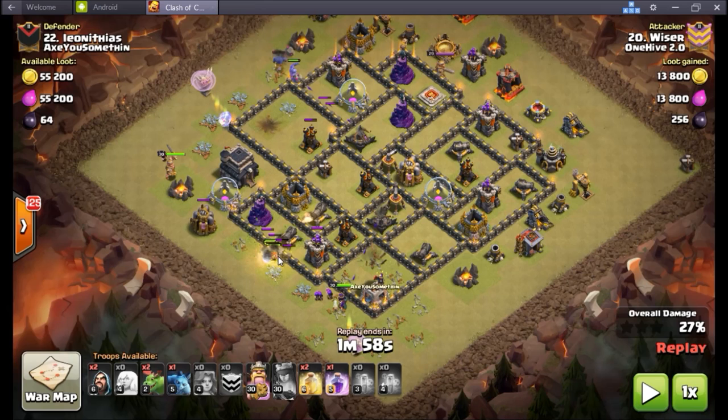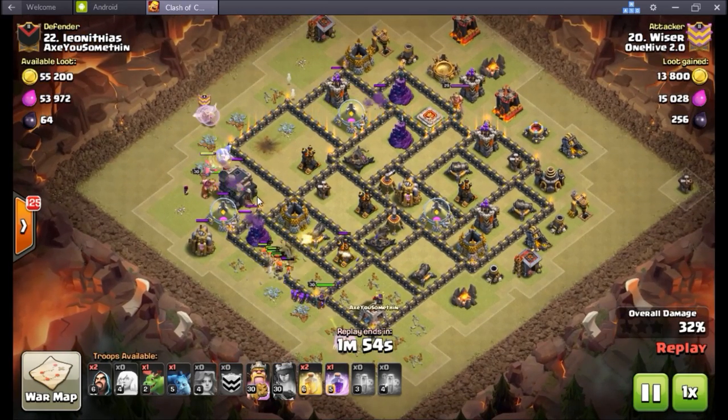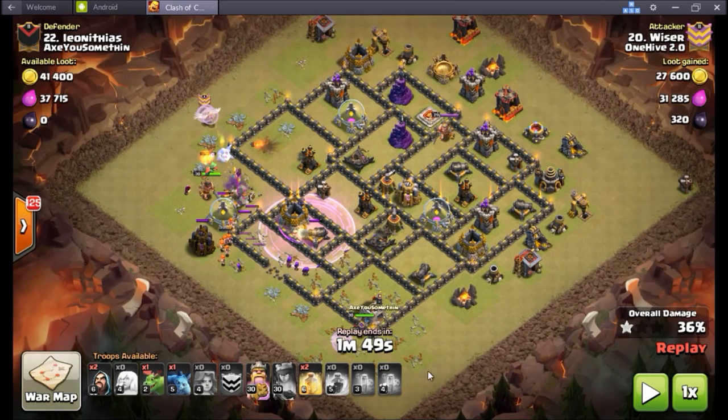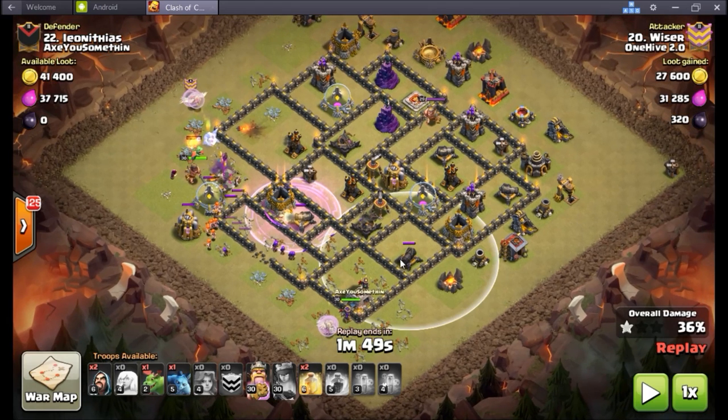I wanted the valks to go up and around and help in this section and then go in, but for some reason the valks open up and then what that kind of causes - I was expecting my queen to walk with them and then join up - but because of the valks ignoring this and going right after that wall, it kind of messes things up a little bit. The bowlers open up with the town hall. At this point I'm like okay that's not too bad. I drop the rage and right there I wish I could rewind - the queen was standing right in that little corner, takes care of that air defense.